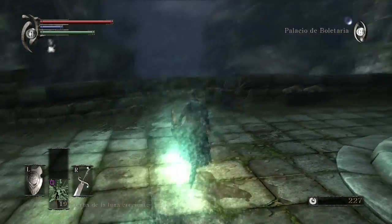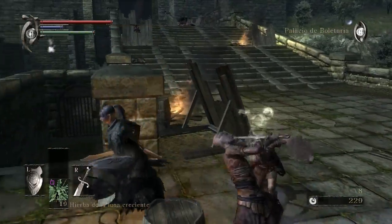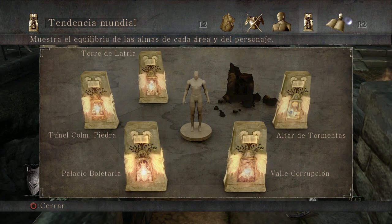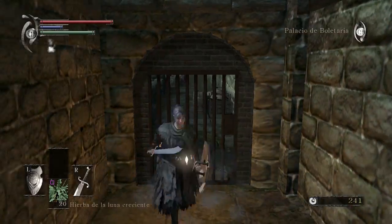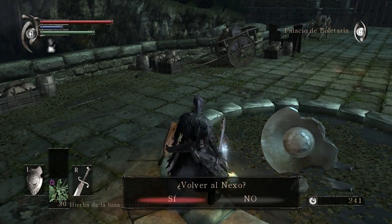Y matar a algunos bosses o hacer matar algún enemigo. Es que quiero enseñaros esto, ya que es algo bastante interesante. La puerta está cerrada, es un poco putada. La tendencia ahora mismo está blanca normal, blanca neutra, no es una tendencia pura. Mientras que por ejemplo la aldea de las tormentas está en neutro completamente. La aldea está en blanca, pero no blanca pura, por lo tanto esta puerta no se abre hasta que tenga un poco más. Para subir las tendencias cuesta bastante, tenemos que matar a los bosses y tal.